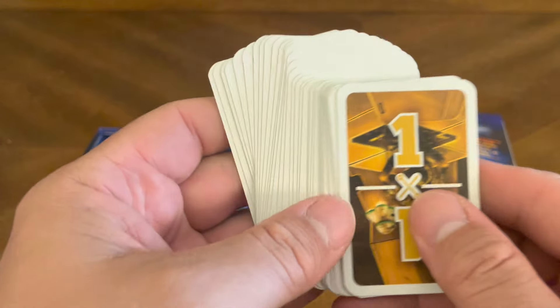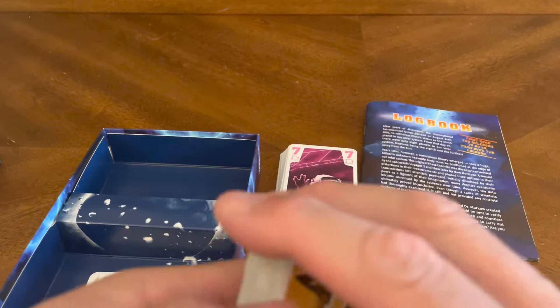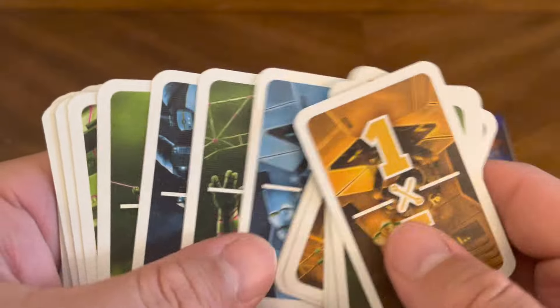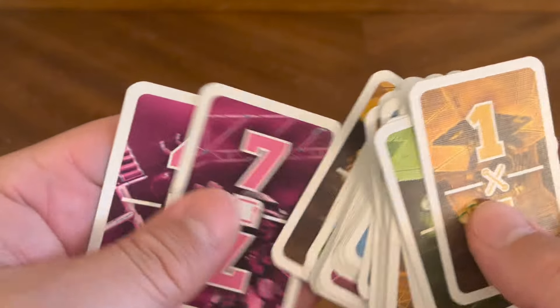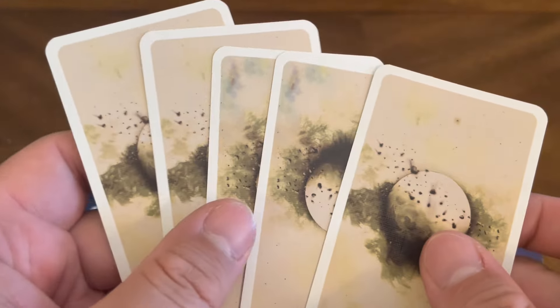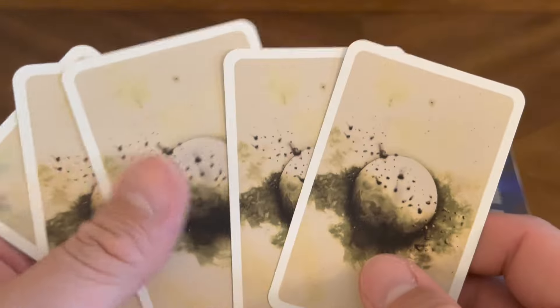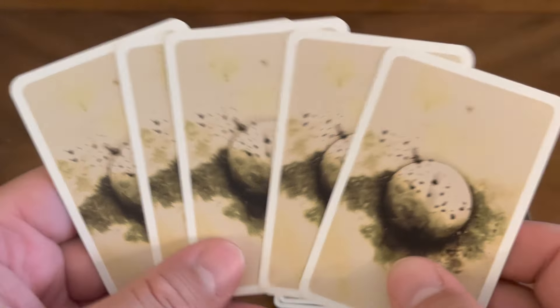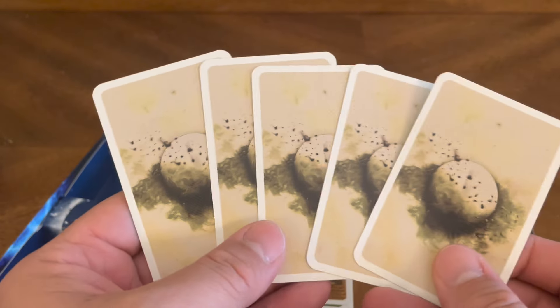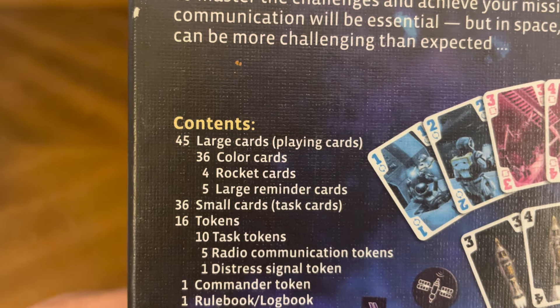Here you've got your mini cards. The fronts are all the same. The backs show task numbers: one, two, two, three, three, two, two, one, one. Again the art is all the same — these are the mission cards. Then you've got a couple of different cards with a different design on the back and front. Some may say it looks like an egg, or it could be an asteroid. There are five of those — and those are the reminder cards.